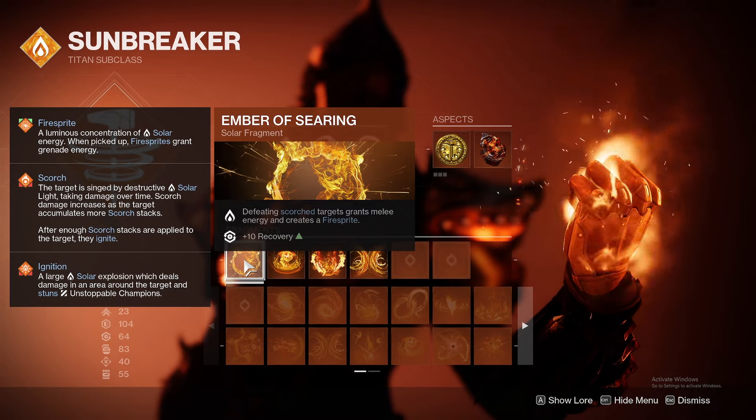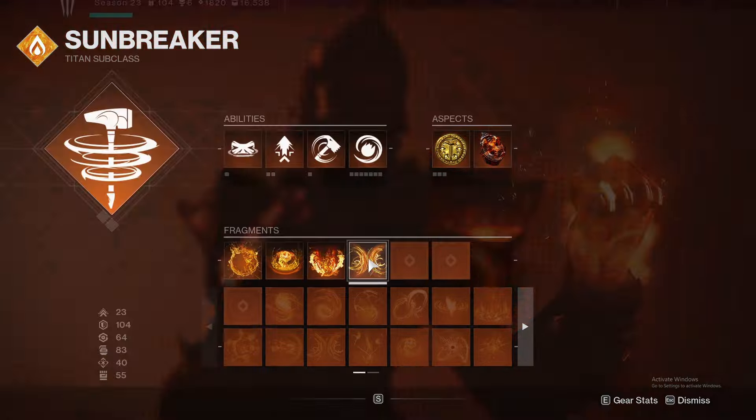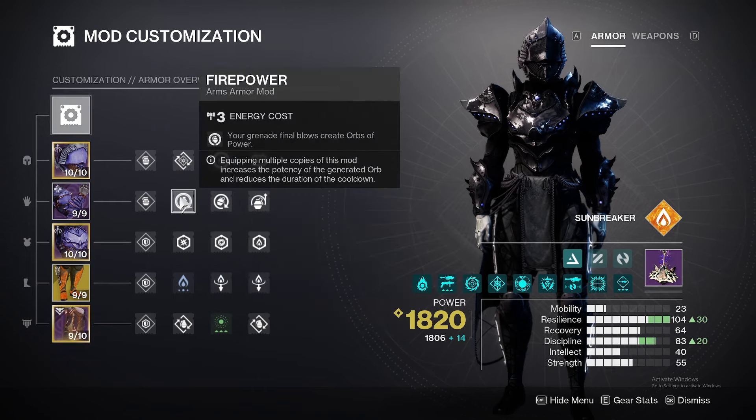Ember of Searing, Ember of Blistering, Ember of Ashes, Ember of Char — lots of scorch, lots of ignitions. Then we'll hop on over to armor mods: Dynamos, Harmonic Siphon, and Heavy Finder.